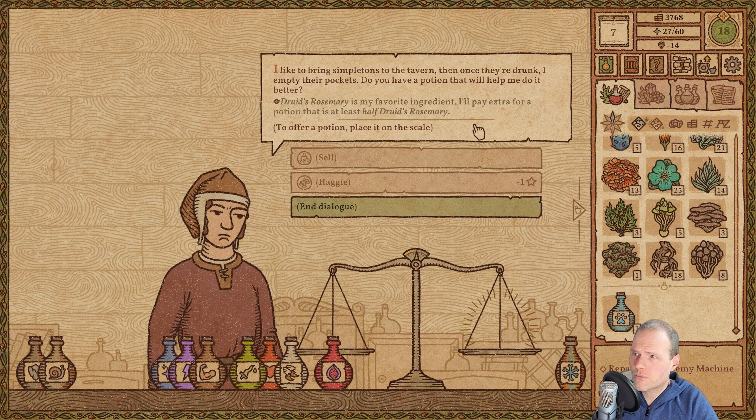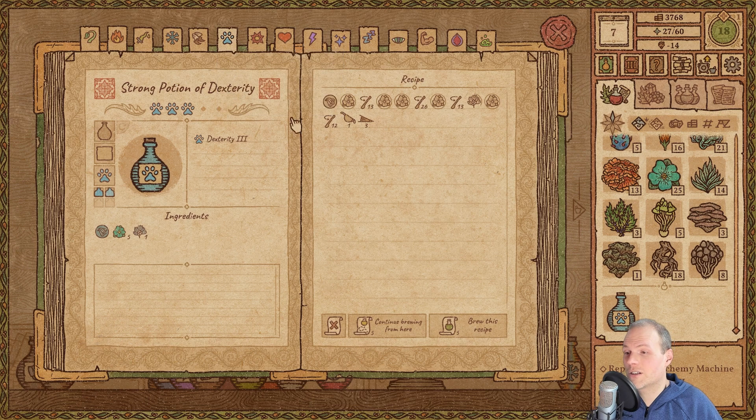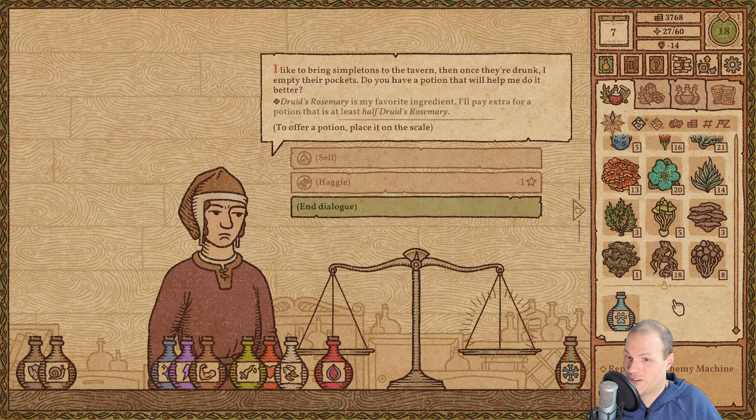There are two types of special requirements. Green-texted ones are optional — if you can't fulfill that wish you can still sell the potion. Red-texted ones are hard requirements — if you can't meet that requirement you can't sell the potion at all. This customer wants to steal, so we are really going down a dark path. I think he also wants a potion of dexterity.